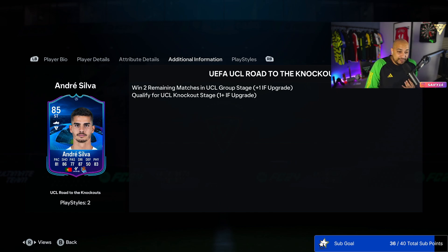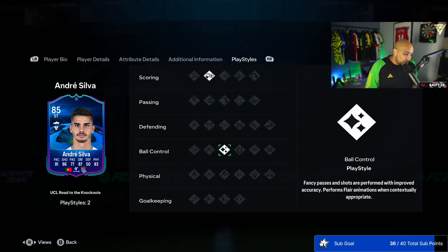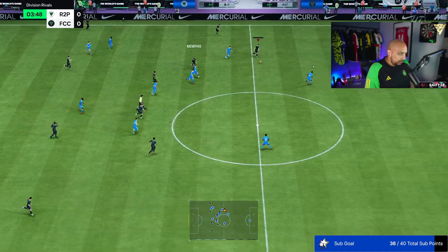97 jumping, 83 stamina, 83 strength, 81 aggression, with an overall 83. This card will get upgraded if Real Sociedad win two remaining matches in the group stage and qualify for the knockout stage — that's a potential plus two for Andre Silva. He has the chip shot play style and the ball control play style with the flare, so he should be able to do that little bit of magical skill. Let's go put him in the team and see how he plays.